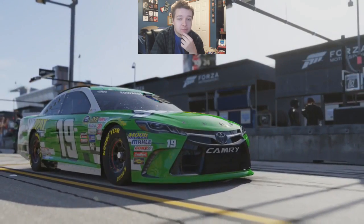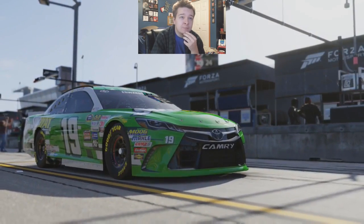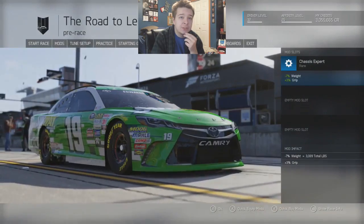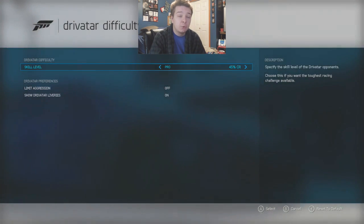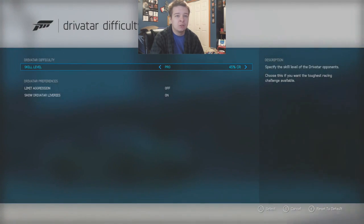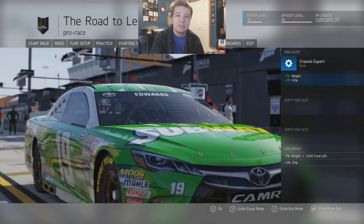Then we came here and did terrible. So what I did was change the difficulty to Pro instead of Unbeatable, because at this track on Unbeatable they just go full throttle and they're like a second faster than me. In order to actually advance, we've got to lower it down to Pro, which I think is the third time I've done that this entire playthrough.